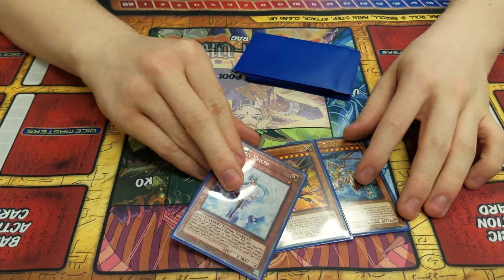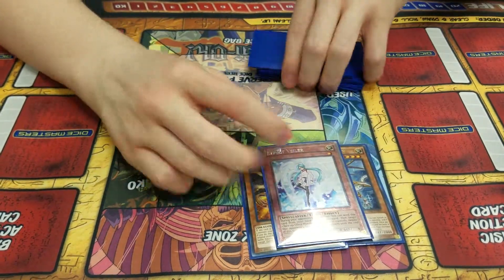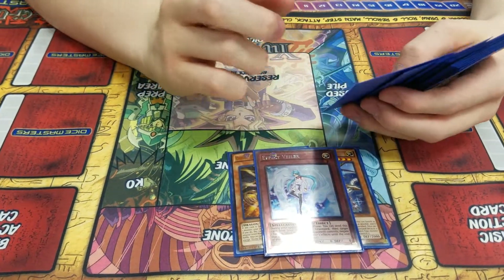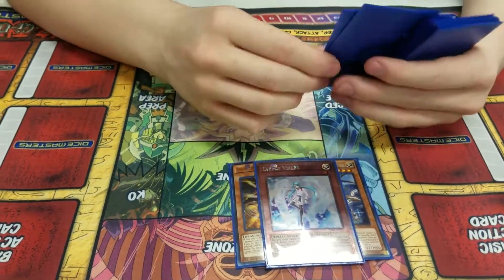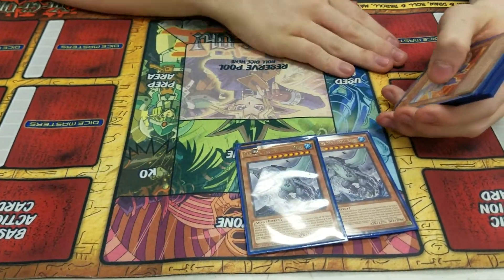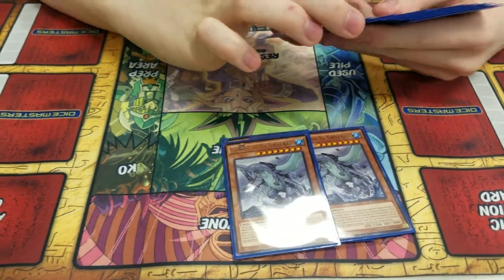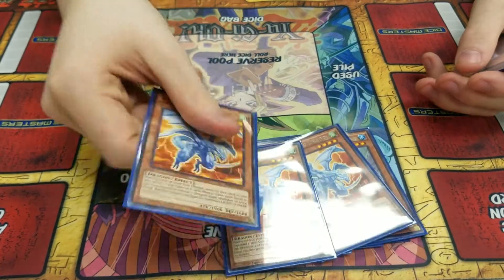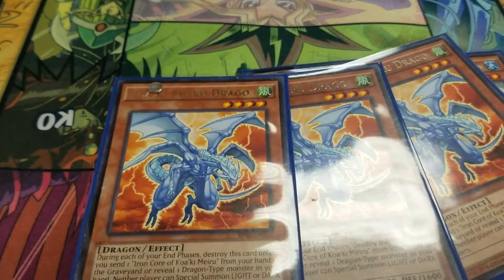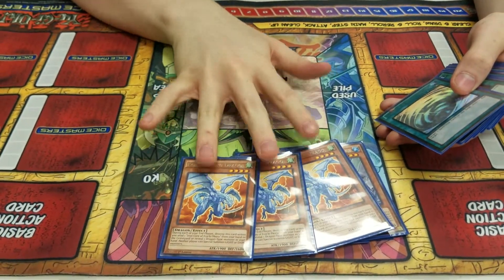It gets really good with Frog Paleozoic. Second effect Valor, in case you really need to. Two Kaijus — because everybody likes running Kaiju in the deck. And then the one card I actually sided into: Vanity's for Light and Dark, as weird as it is. Maybe mirror match, ABC's, PK Fire, Dark Magician — it hits almost everything.